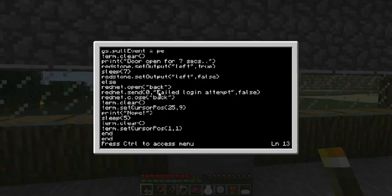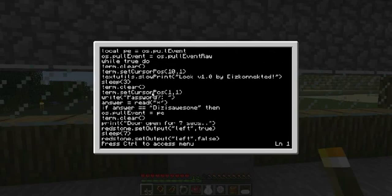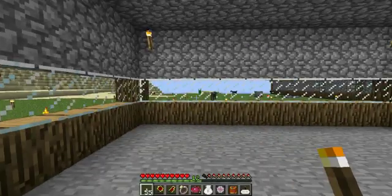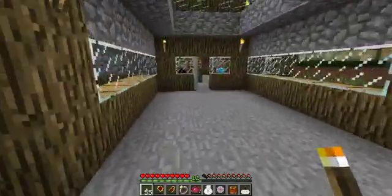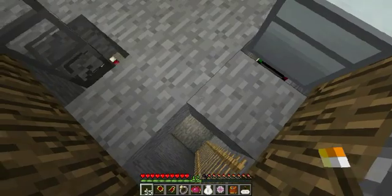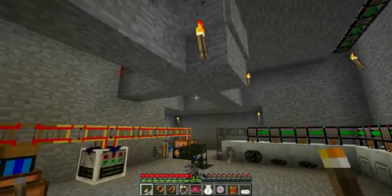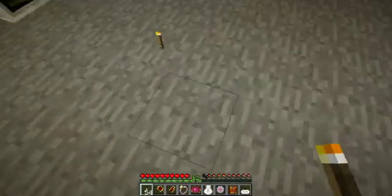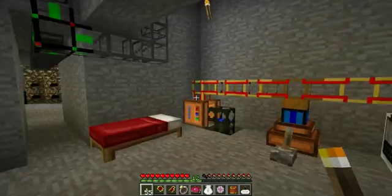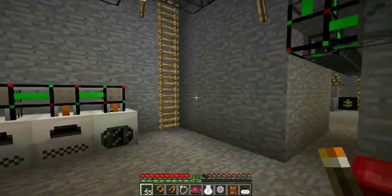I set it up to be deliberately annoying if you get the password wrong. It actually sends a message to another computer inside my house — because this was originally here, I had it send wirelessly a signal to a computer that was down here. I could just come and look at the screen on that one and see if there were any invalid password attempts, people trying to get in the door. Kind of handy.